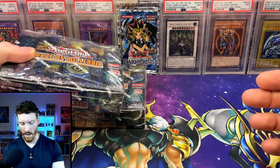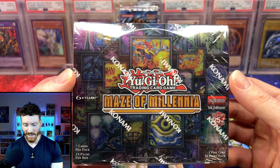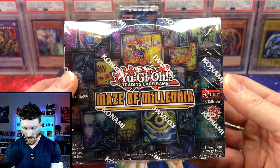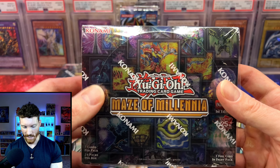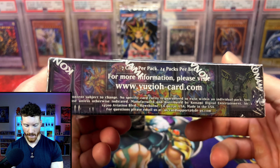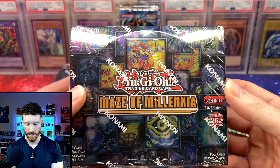Let's take a look at our box before we crack into them. I do have two we're going to be opening today. Very exciting set because you do have the Bonfire, the most hype card of the year — the pre-sale prices were insane. I am most excited for the Flame Swordsman retrains and support. Just a very beautiful booster box. I like the continuation of the maze theme: Maze of Memories, Maze of Millennia.